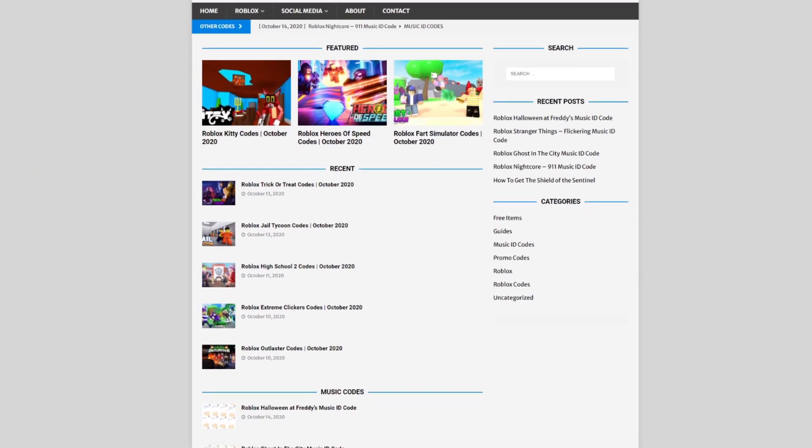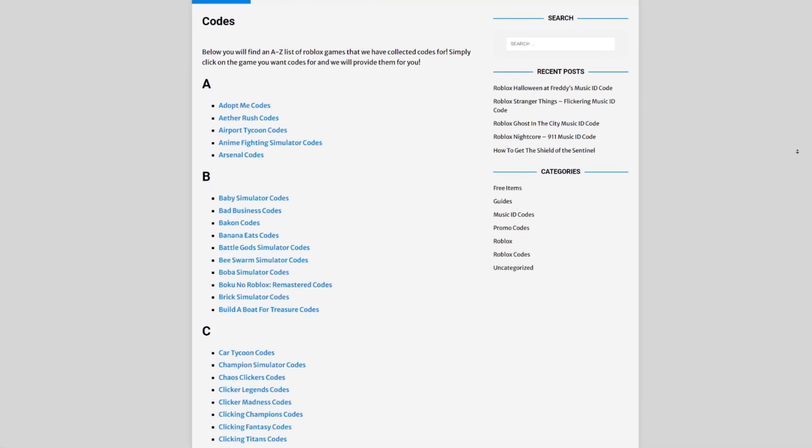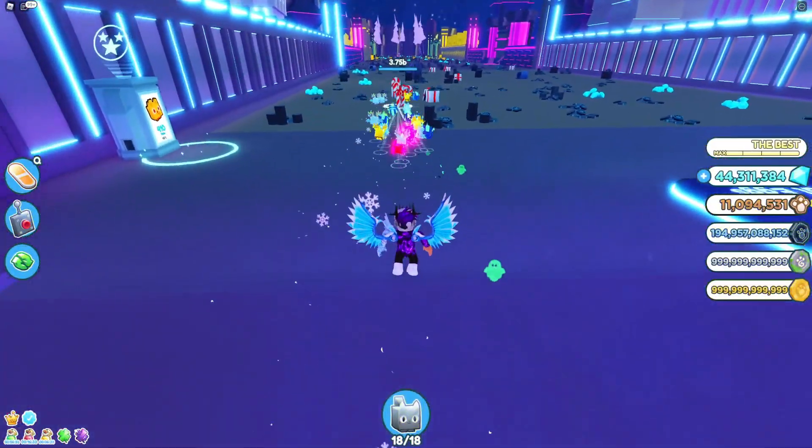But first, rblxcodes.com — that's my own Roblox code website where you can find game codes, music codes, and tons of other stuff. It covers codes for over 300 Roblox games, so if you need a code for a game, it will be there. Make sure you check it out.